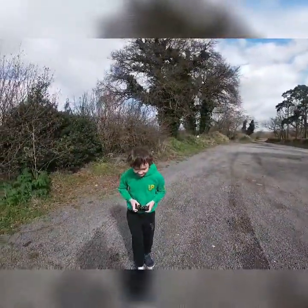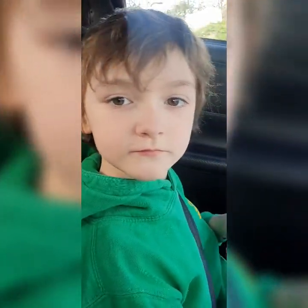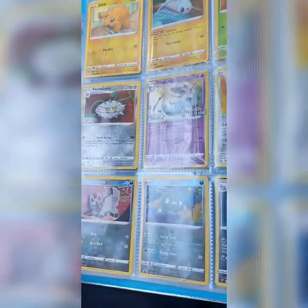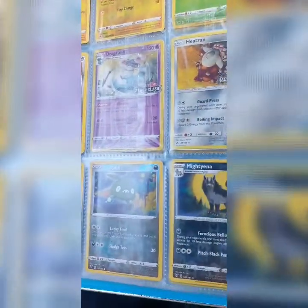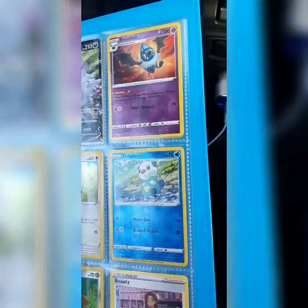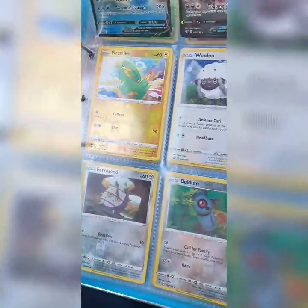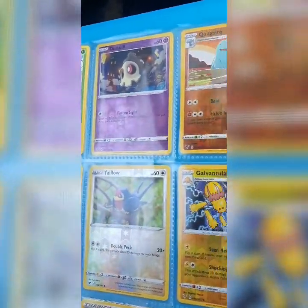So here are some Pokémon cards — we've just started collecting, about a week. We're not really clued up about them yet, but these are the ones we've got that we think are pretty decent. They're all holograms — reverse holograms. We've got the promo ones as well. This shiny one was my Blastoise V — shiny Blastoise V. I think they're called reverse holos.